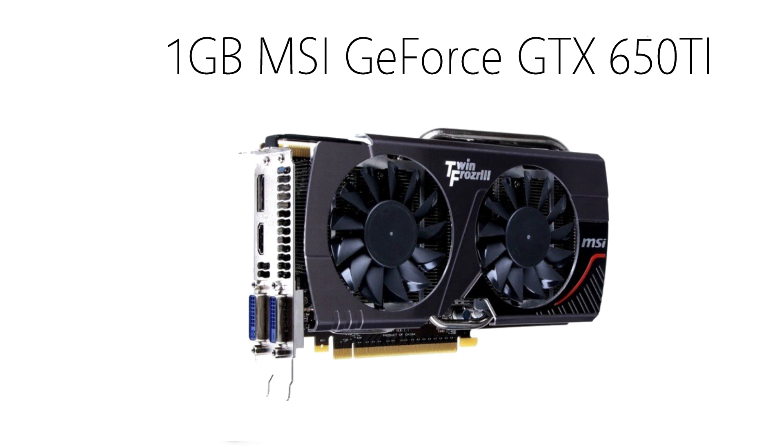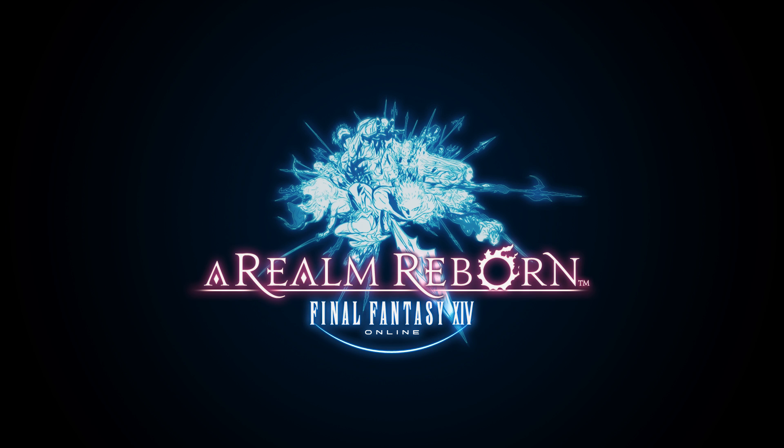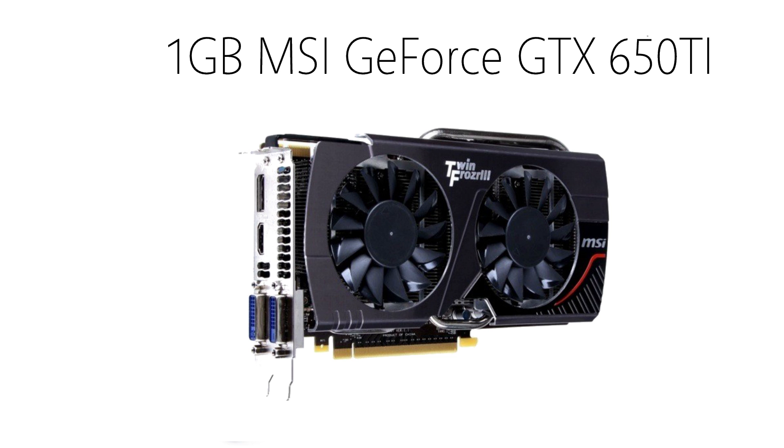For the graphics card I chose the 1GB MSI GeForce GTX 650 Ti. This card is absolutely amazing for this build, mainly because this single graphics card can run any game you throw at it at least medium settings. As an added bonus, you also get a free game with it — Final Fantasy XIV: A Realm Reborn — which is a good little bonus for any Final Fantasy fan. The 1GB MSI GeForce GTX 650 Ti will run you about $115.